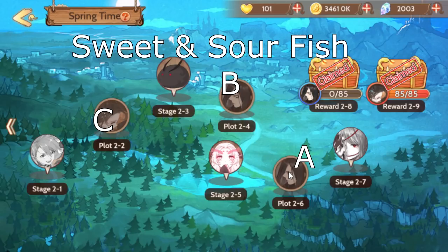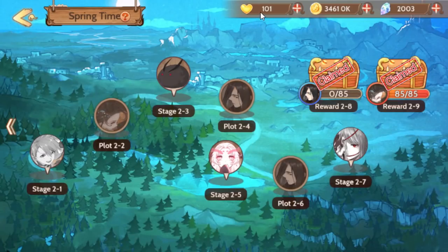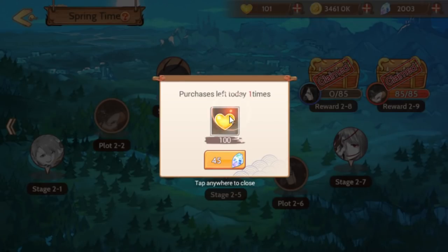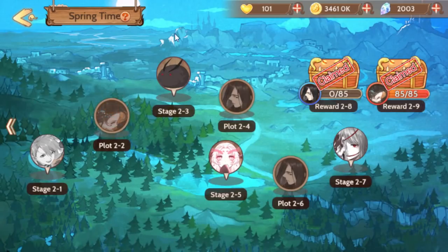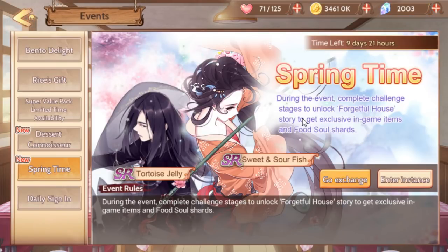With all the right answers for sweet and sour fish, you can claim the chest. You need 68 reason and logic seals for each, so it does require a fair amount of grinding. You get 100 free stamina per day — there's a special stamina just for this event so it doesn't conflict with your regular stamina. The event runs for about ten days, so you should get around a thousand free stamina total.